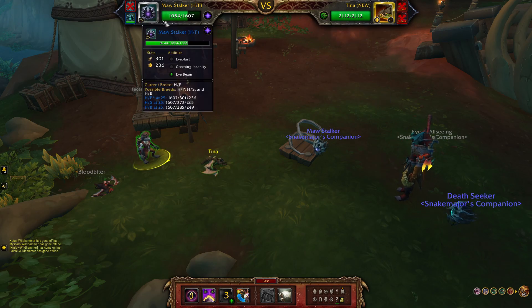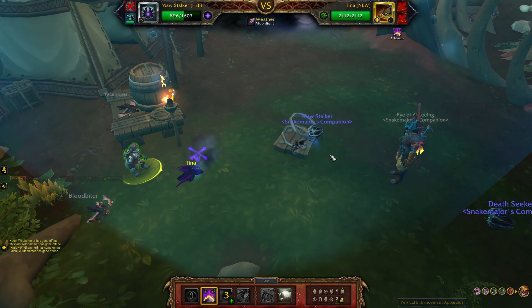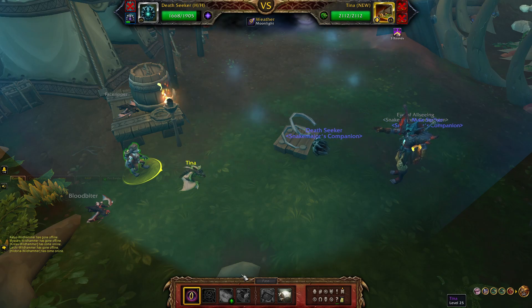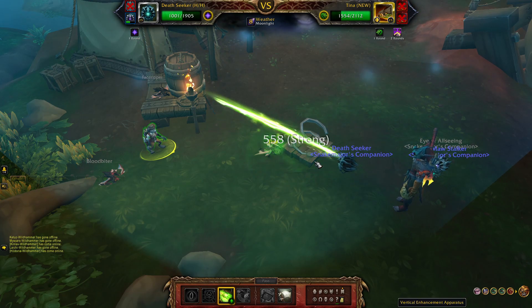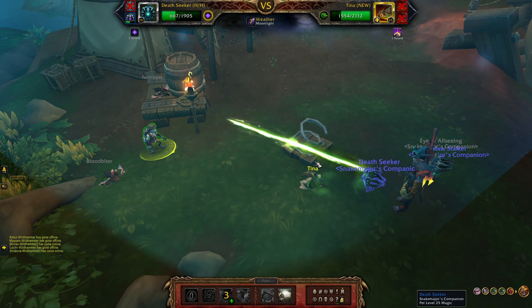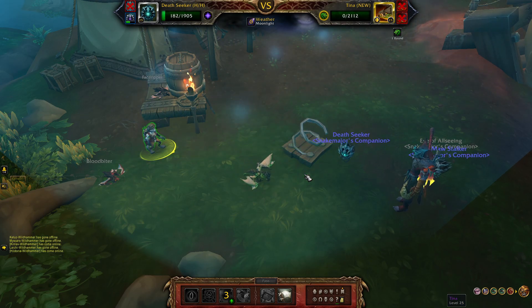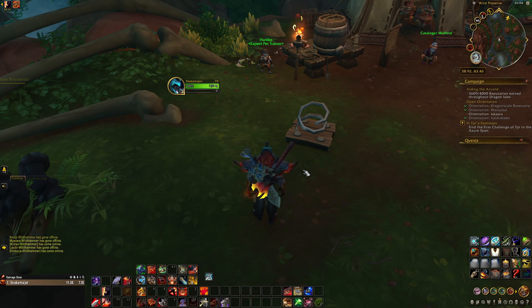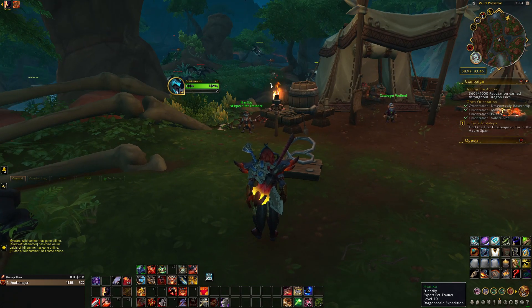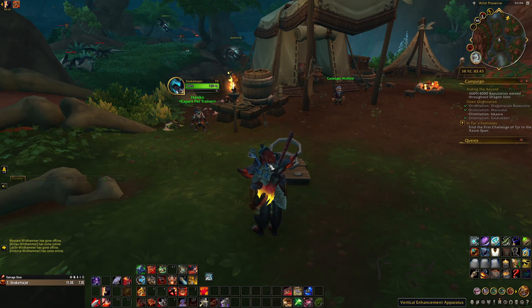This one is super fast, holy crap. Go for Creeping Insanity. He will pull you in with a different pet, and just go for Eyebeam. The results may vary a little bit, but pretty much always end up the same. It's a hard one, a little bit RNG, but I tested like seven times and did it like this every time, so it should work almost always.